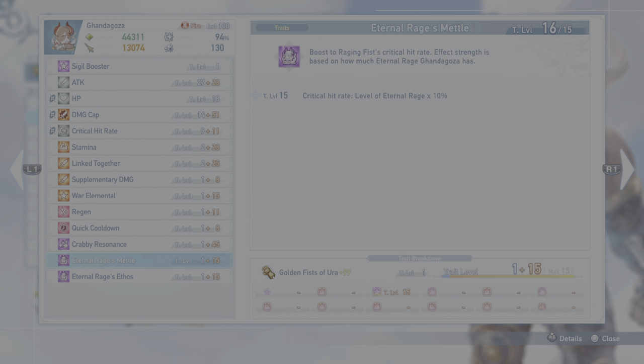Here are his character traits. Eternal Rage's Metal boosts your crit hit rate based on your eternal rage, but since we already have high crit rate, it's pretty much doing nothing. So if you can get Ethos by itself with something else — Ethos boosts Raging Fist damage cap, which is your charge triangle and your strongest attack where all your damage comes from. Damage cap plus 50 on that is amazing.